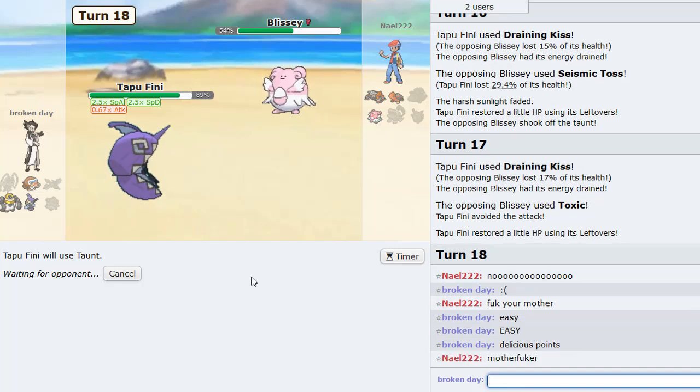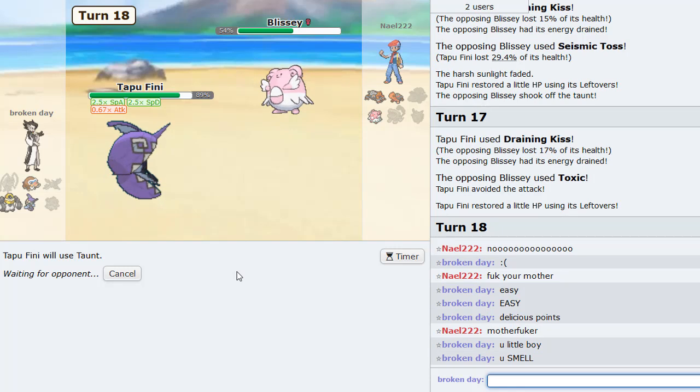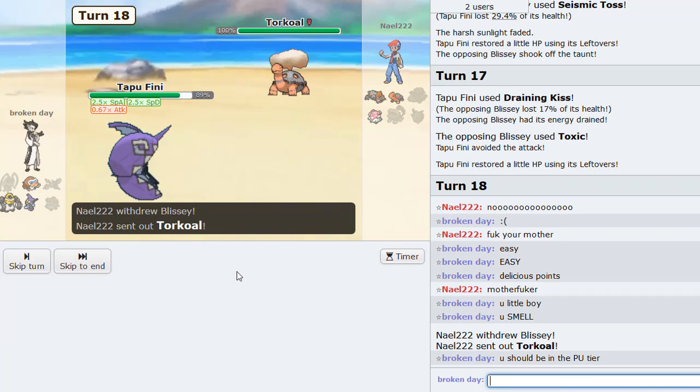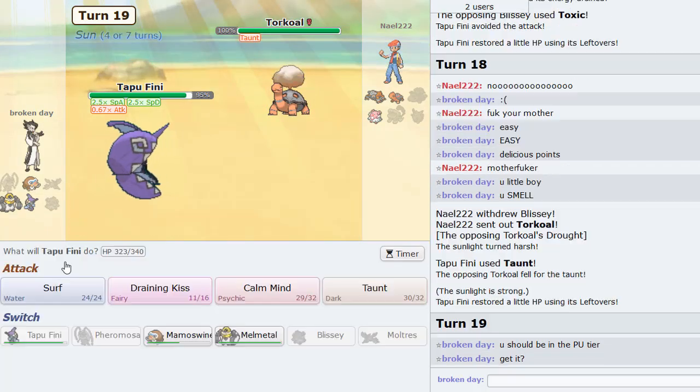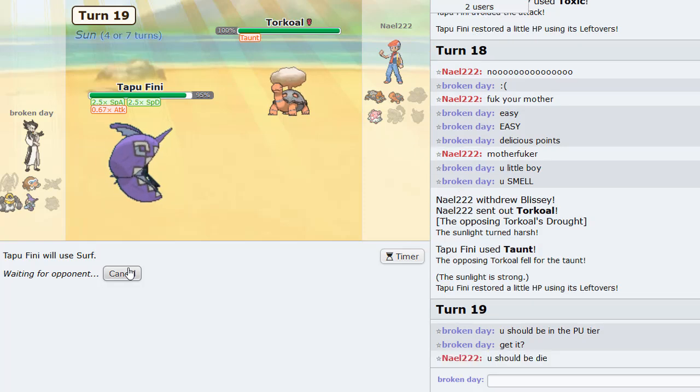Heatran comes in here — shouldn't be too much of an issue. He probably has Eruption. I'm just going to go Moltres anyways. That one-shots. Seismic Toss to weaken the Eruptions for later on. Five left — we go Tapu Fini and Calm Mind up so he can't status us. That's good. Lando-T comes in. Probably Calm Mind again, and then we just Draining Kiss now. We're very healthy and should win the game from this point.